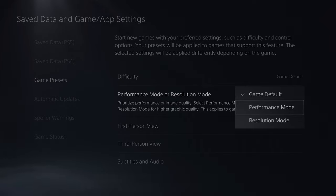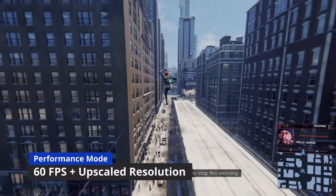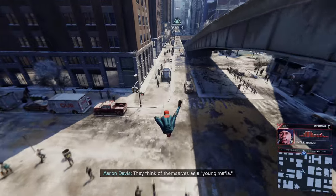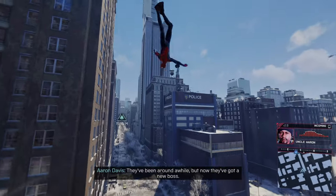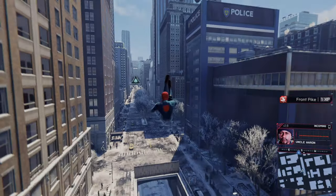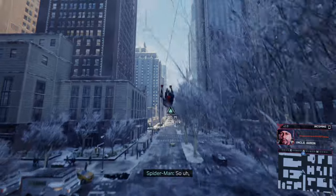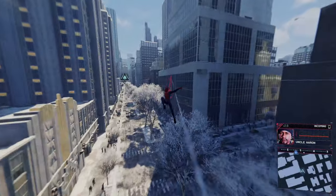We're going to test this out using Spider-Man: Miles Morales as an example. In this first part, you can see some web swinging and a little bit of fighting going on at a much faster frame rate — much smoother animations. The quality of the video is down just a little bit, but you get a much smoother, more fluid, fast-paced experience. Some people really like that high frame rate setting.